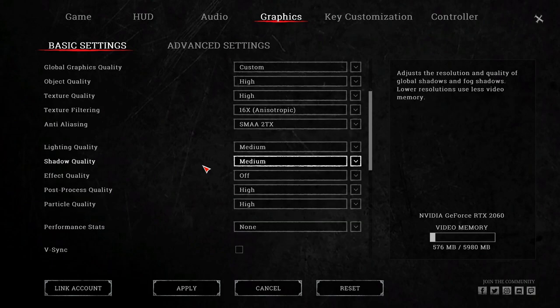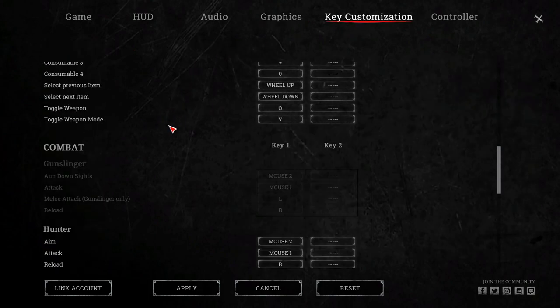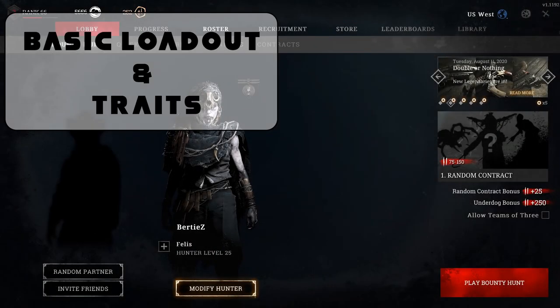Make sure V-Sync is off. Turn off Depth of Field and Motion Blur, and set your max FPS to at least 60 — I put mine at 144. For key configuration, I recommend putting Interact, Bandage, and Stop Burning all on one key so that in a split second you can always put yourself out. Also get familiar with your Dark Sight key and put it somewhere easy to reach.